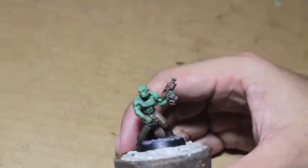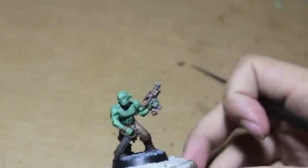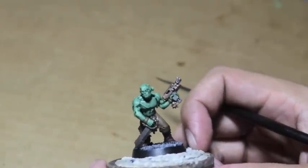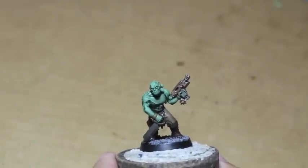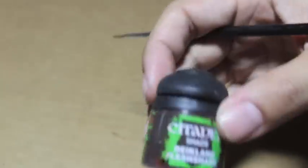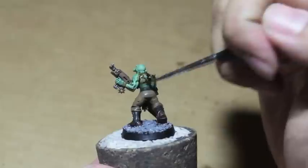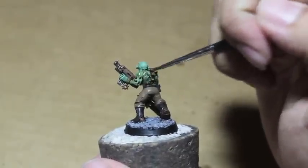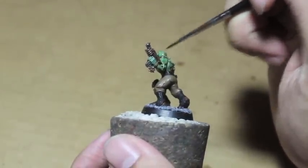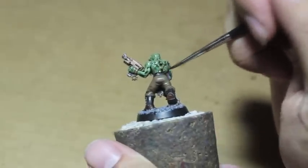Alright players, so today hopefully we're going to finish our Frankenstein-y green skin guy. The first thing we're going to do is take some Raekland Flesh Shade and paint this all over the figure. I've been looking at some color photographs of Frankenstein monster and those kinds of makeup — people who do those kinds of costumes and makeup and stuff.